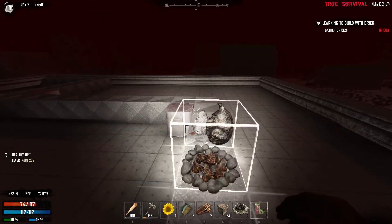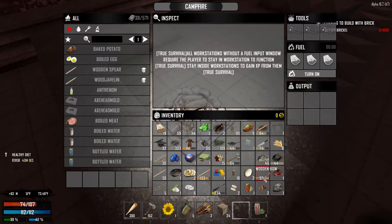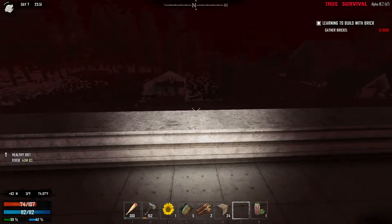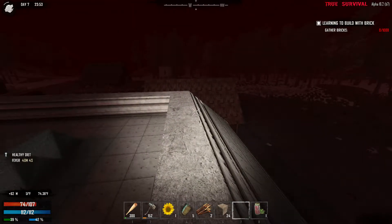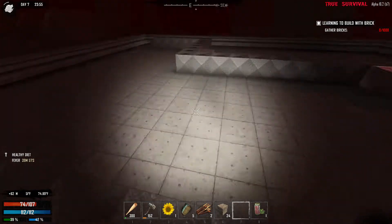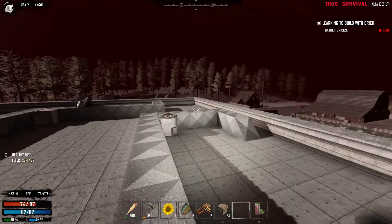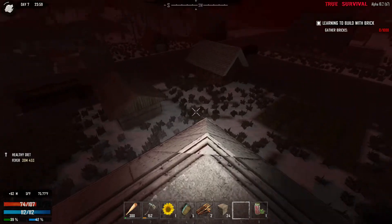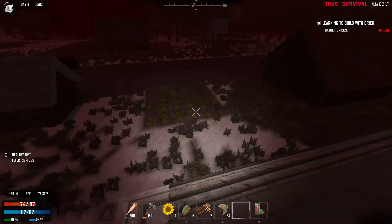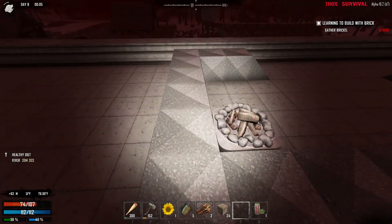I'm just going to get ready to kind of do the Horde Night live. I think I will cut back when we have something fun happening, something crazy happening, or if I find some fun skills to talk about. Otherwise I'm just going to hang out here. Then in the morning we'll take a look at whatever is on the inside of this building - I know there's one gun safe in a steel locked room somewhere in one of the corners.